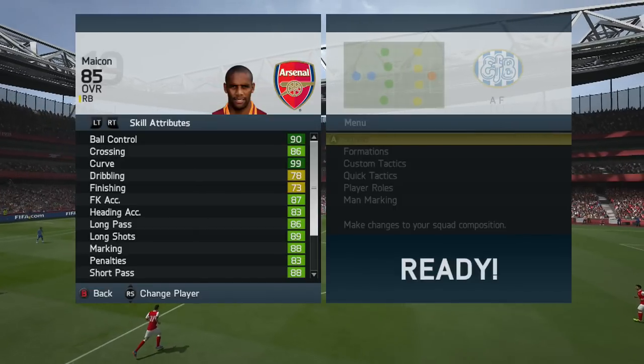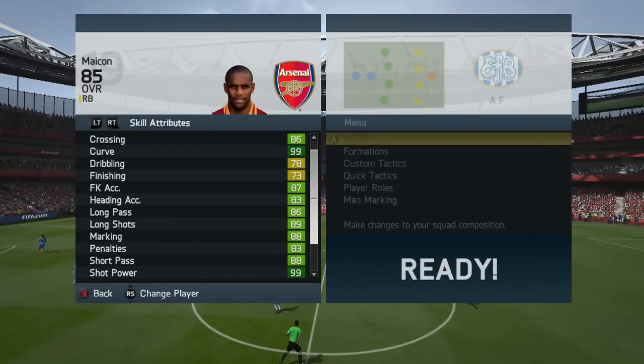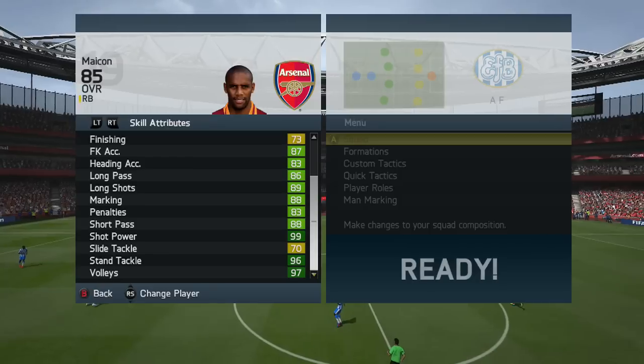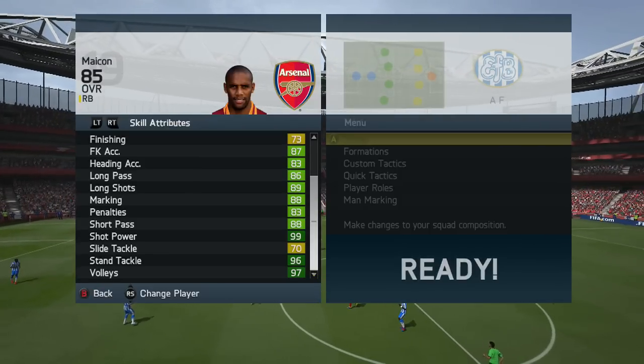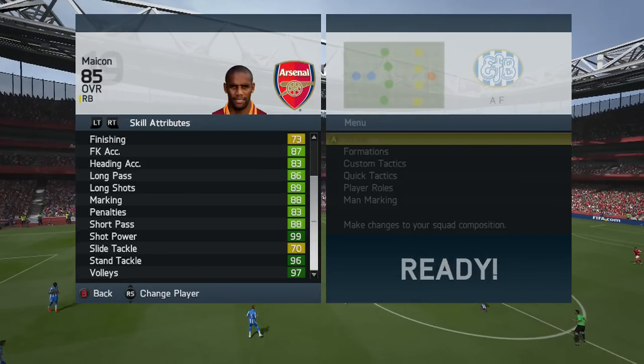His in-game stats are absolutely outstanding. He only has 5 stats in yellow — everything else is in green or dark green. 99 curve, 99 shot power — absolutely outstanding. This guy is a right back, remember he is a right back, and he's got 96 standing tackle as well.